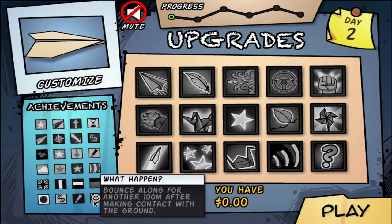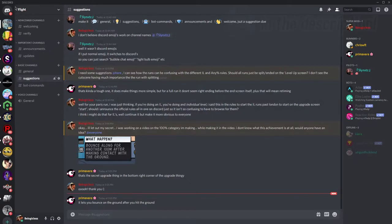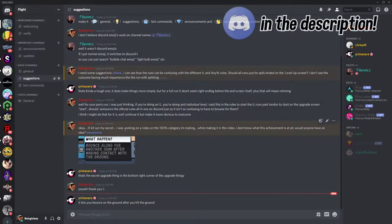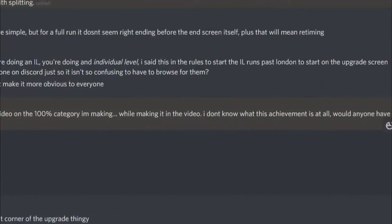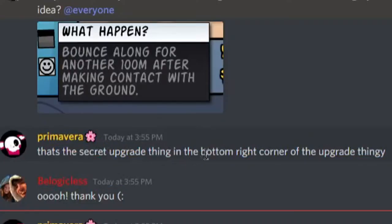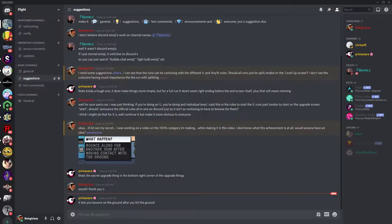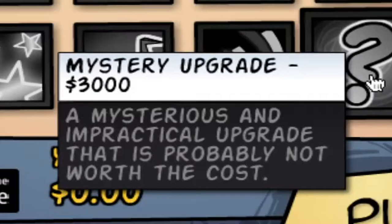There's an achievement called 'What Happened' — bounce along for another 100 meters after making contact with the ground. I went to the suggestions channel on the Flight Discord, which you should definitely join — it'll be in the description — and one of the runners said it's a secret upgrade thing in the bottom right corner, which is actually this mystery upgrade: a mysterious and impractical upgrade that is probably not worth the cost.